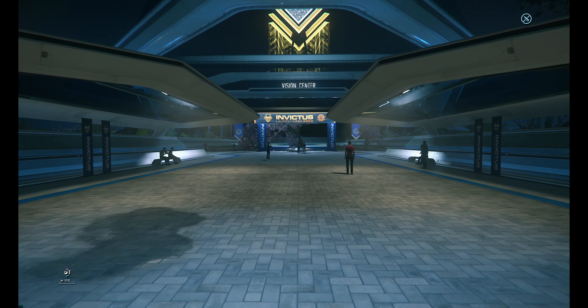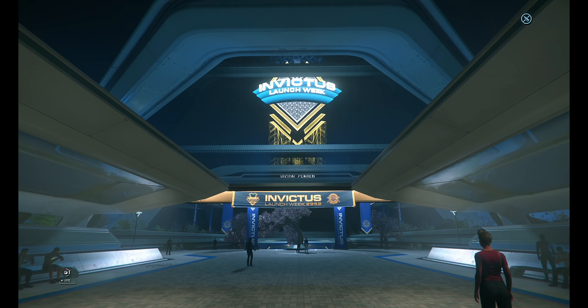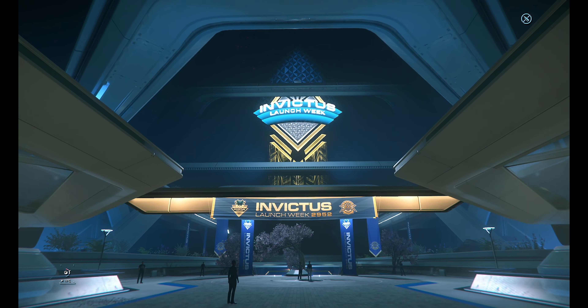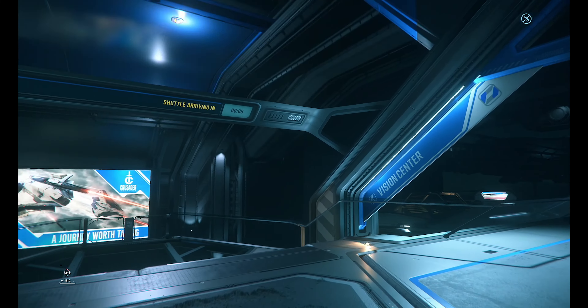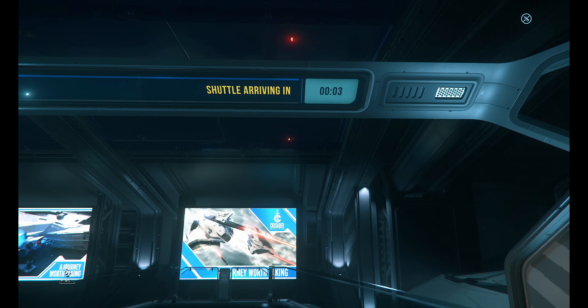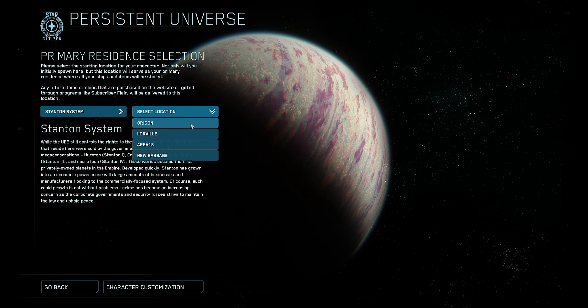To try out as many ships as possible, you should visit the Convention Center for the Invictus event. It is located on Crusader, and you can access it via the August Dunlow Space Station and follow the signs for the Vision platform. If you're new to the game, make sure you set your starting location on the planet Crusader to save as much time as possible.